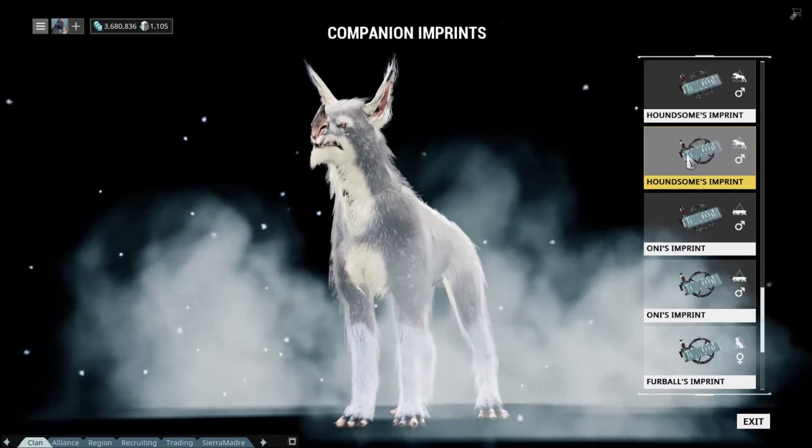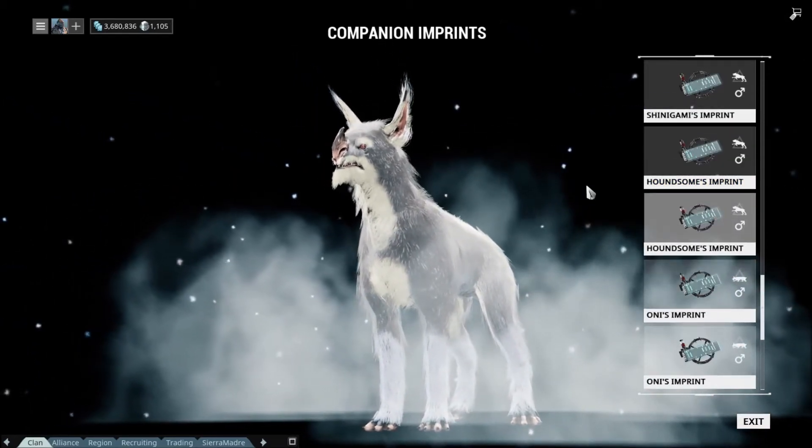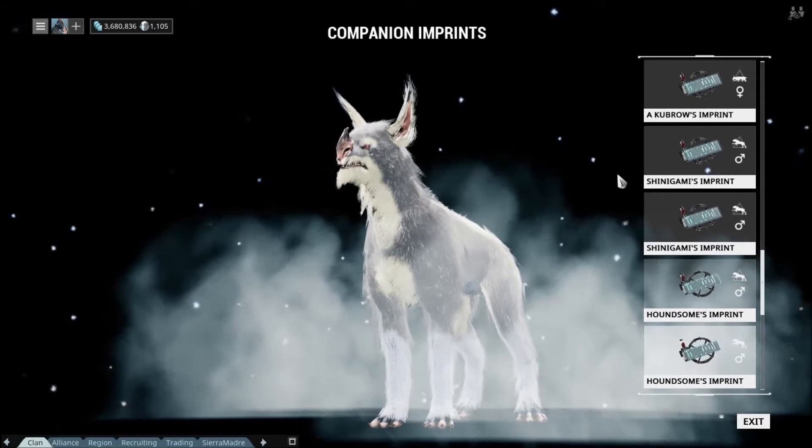And then we got Houndsome. He's pretty cool — he's a hound pattern. He's got like blue feet. You can kind of tell on the imprint, but he's pretty cool.